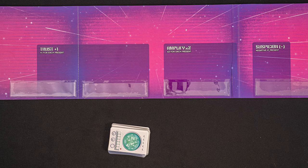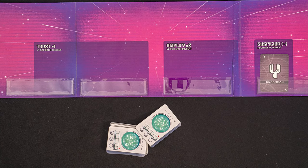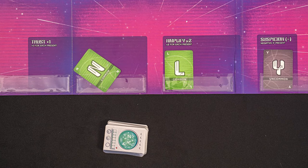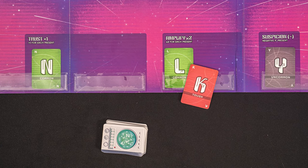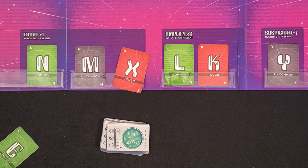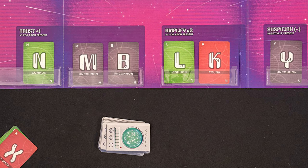To set it up, the alien will shuffle all of the letter cards. I set it up from right to left: draw the first card and whatever it is goes in the suspicion slot. The next card goes in the amplify section, and the card after that goes to amplify as well — unless it doesn't fit there, in which case it goes in the trust section. Continue drawing cards, filling in these three sections of the cipher, discarding cards that don't fit anywhere. Remember, there can only be one tough letter in the entire cipher, so any other tough letters will be discarded.